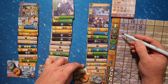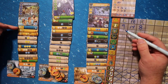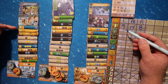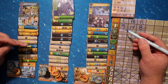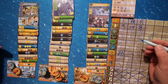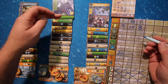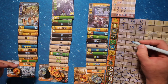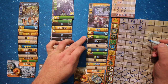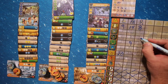Now we look at points for scoring certain types of buildings. The left player scored 5 points — 2 plus 3 — for every yellow building they created. So that's 5, 10, 15, 20 points for the yellow buildings. The middle player scored 3 points for every green building they created — so that's 3, 6, 9 points. The right player scored 1 point for every black building they constructed. There are 2 black buildings, so they scored 2 points.